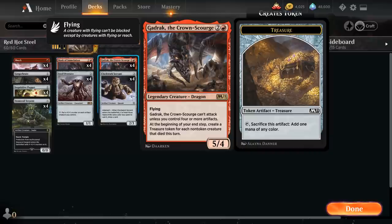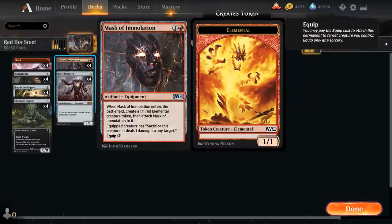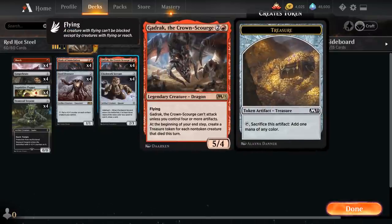One thing to keep in mind: Gadrak doesn't make treasure tokens for tokens that die, so sacrificing the elemental won't necessarily make a treasure. But if we kill an opposing creature with the 1 damage in our turn, that will generate a treasure token. The mask gives us a way to finish off small creatures and can also help close out the game if the opponent is low on life — sacrifice the mask, move it to a different creature, and burn them out.